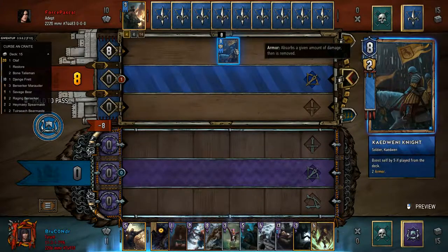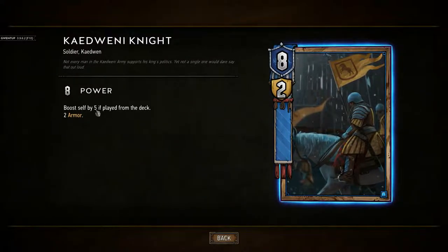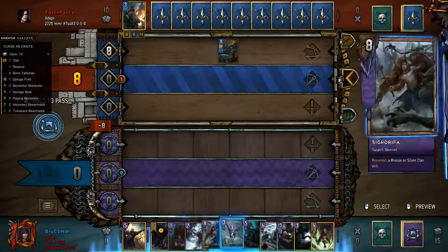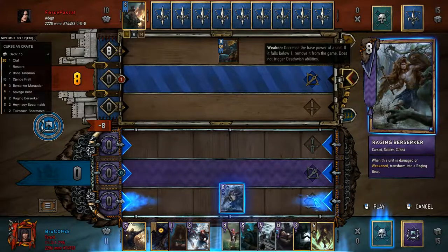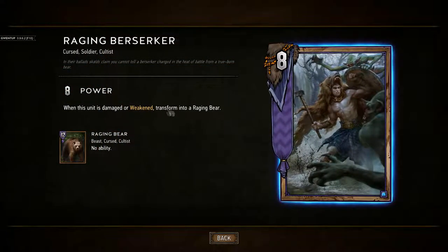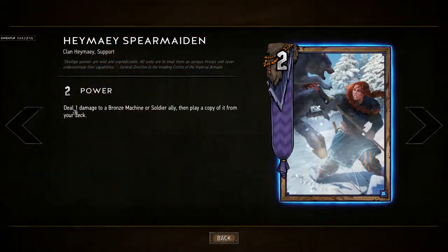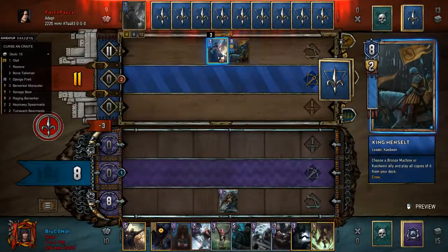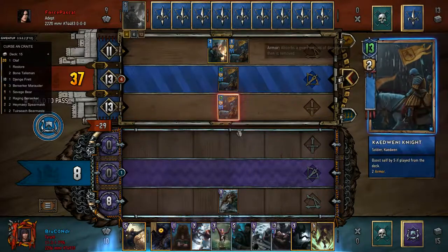That's a very weird first play — it boosts itself by 5 and he played from the deck, so I don't know why he didn't mulligan that one. Alright, we're just gonna start with Raging Berserker: when this unit is damaged we transform into a bear. We're gonna combo this — deal one damage for a soldier ally and then play a copy of it. Didn't expect that, yeah it's not even a bad play at all.